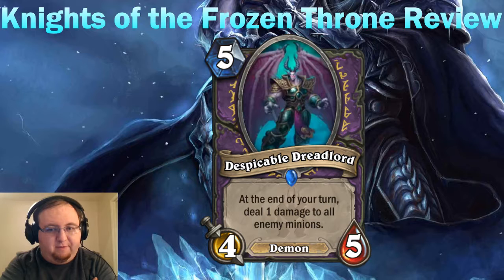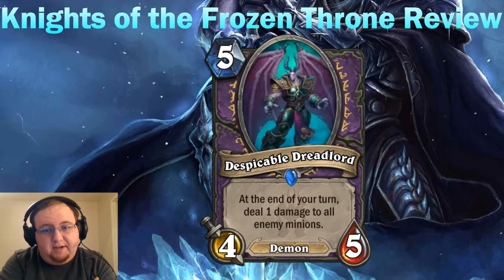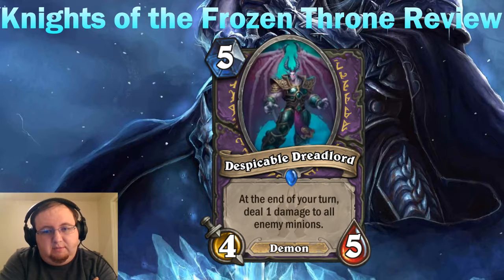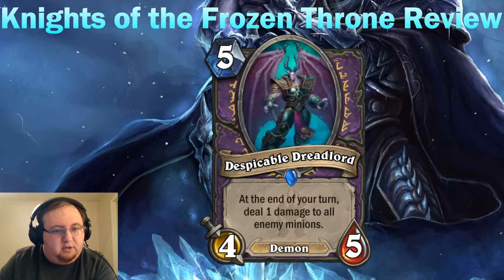It is an end-of-turn effect, and they did reveal a card with synergy with end-of-turn effects, so this could get out of control with specific combos. It could be very powerful, and it's a good demon for a Warlock demon deck because it doesn't hurt you when you play it. I like the card — it's really good. I just think it's not powerful enough in the control matchup; four-five is fairly weak. It does counter the priest game plan a little, but there are ways to work around it. It's great in the aggro matchup though, so overall I like it.